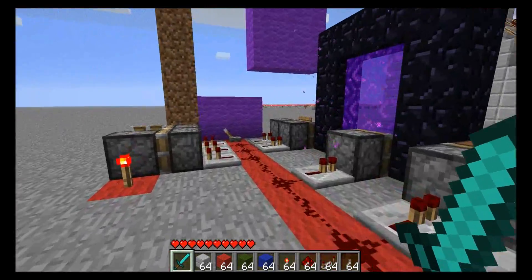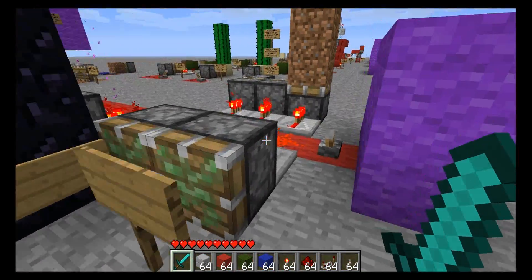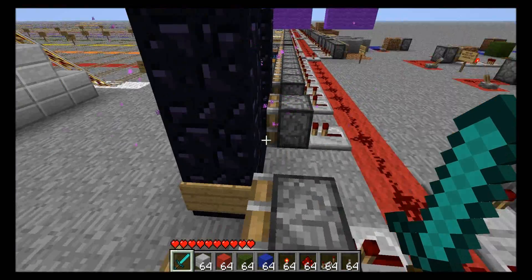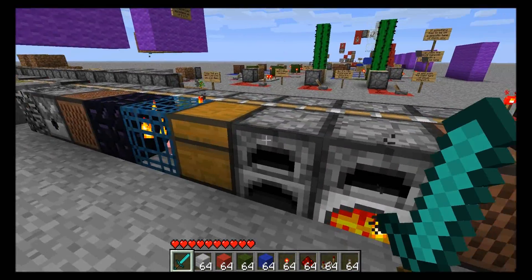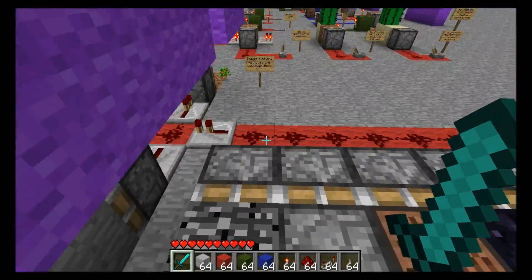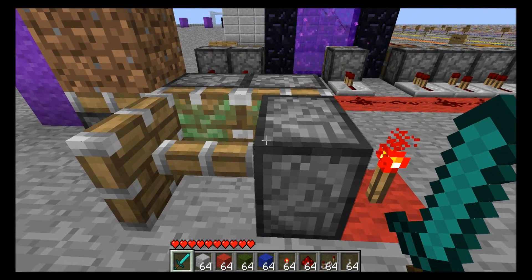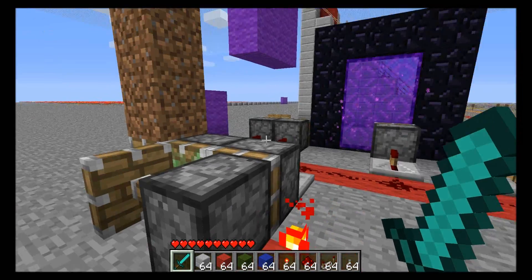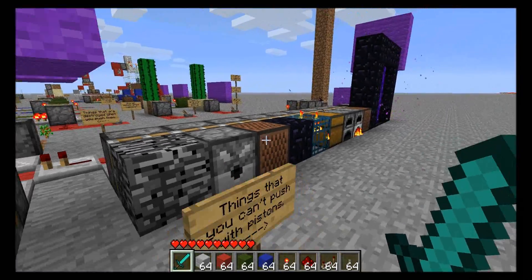To do the test, we throw the lever and it tries to extend all of the pistons. Then we throw the lever back again and all those retract. The things that pistons can't push: signs, portal sections, jukeboxes, furnaces, chests, dungeon spawners, obsidian, note blocks, dispensers, bedrock. As I said earlier, 13 blocks in a row. And here's an interesting one — pistons cannot push other extended pistons, either the end or the base. So keep those in mind if you want to try and make a self-assembling house or something like that.